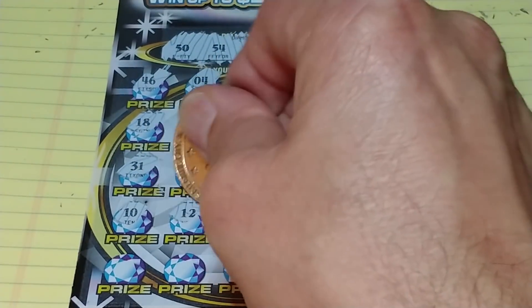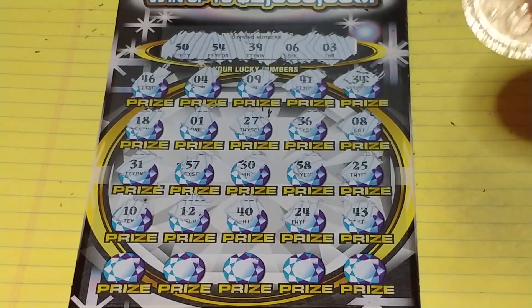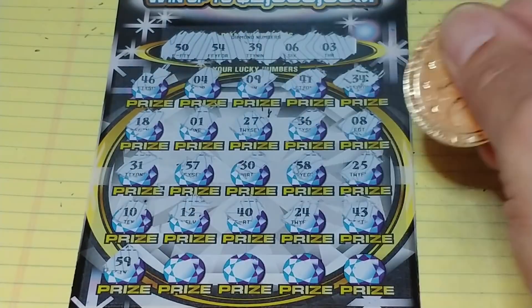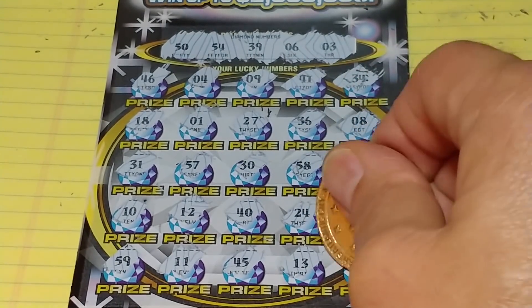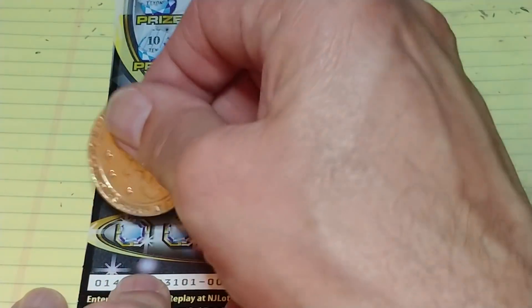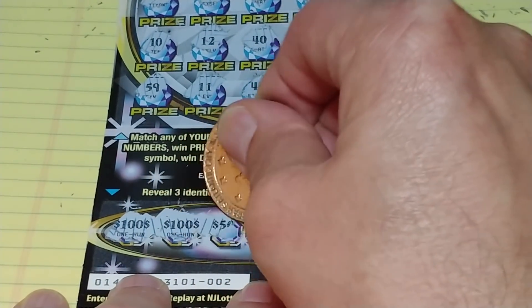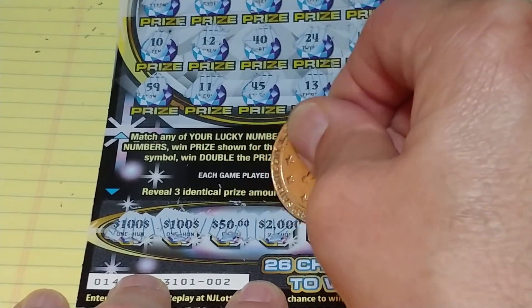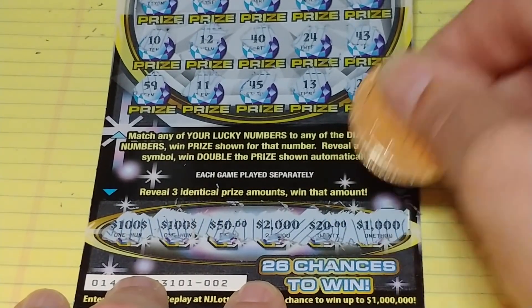We have 10, 12, 40, 24, 43. Last row: 59, 11, 45, 13, and 22. Nothing up top. Let's see if we can get three like amounts at the bottom: 100, 100, 50, 2,000, 20, and 1,000. Nothing on Dazzling Diamond Spectacular.